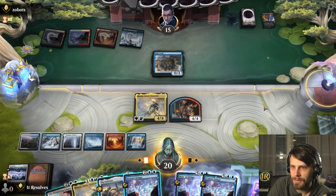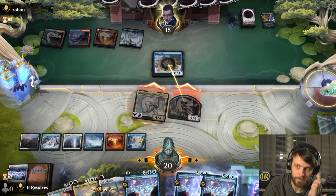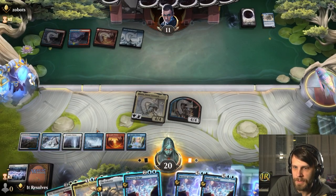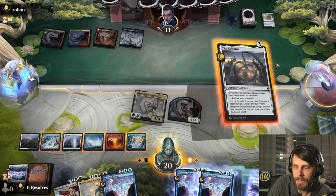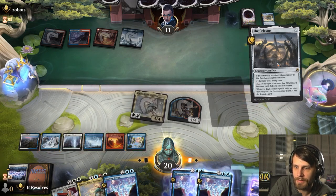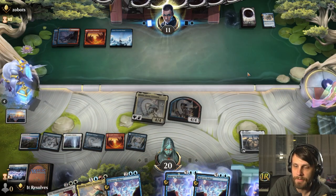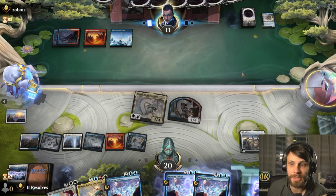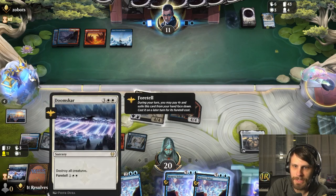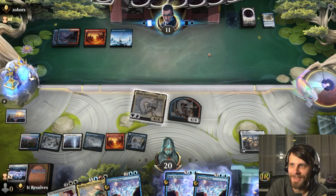Four-mana Memory Deluge is not a bad card at all. Let's get an attack in and see what they do — they do block. We can throw out the Celestis and then have the availability of either the Wandering Emperor or the Memory Deluge. Pretty straightforward turn. We're just in the damage race at this point. We've been able to deal with all their Ruin Crabs fairly efficiently. We've been milled a decent amount but not enough to terribly worry about something like Hideous Laughter.